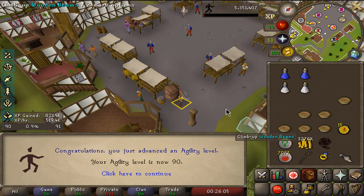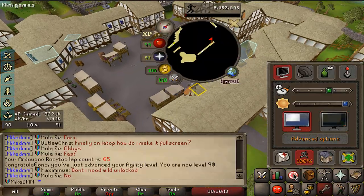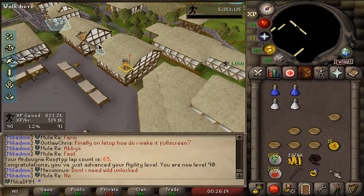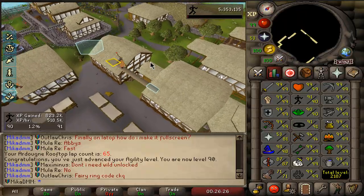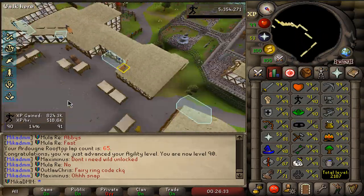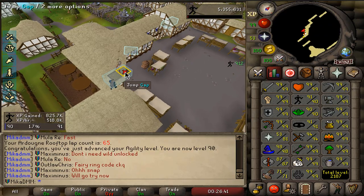I went from 88 to 90 agility using my Summer Pies that I got from Saradomin, and now I don't even need boosts anymore if I wanna keep going. At some point I will need to get myself 260 Marks of Grace. Alongside that, I'll also need to complete 250 laps in total, which I'm probably around 150 away right now. But eventually I do wanna max. I just decided to do some laps and slowly but surely we will finish this 99 as well — it's about 1 mil XP an hour from the Agility Rooftop course.